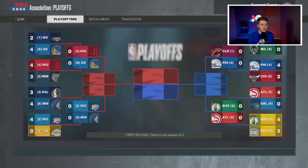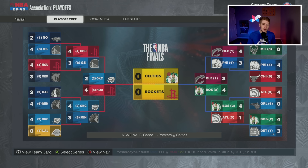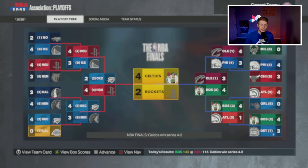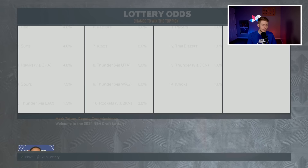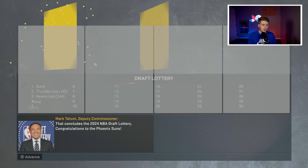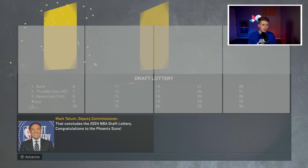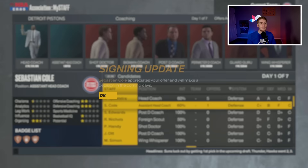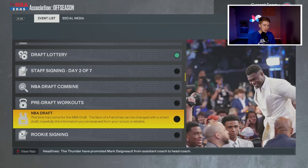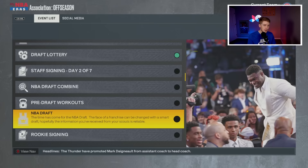Now I could go the route of staying patient and letting this team progress, or go the Cleveland-esque route and trade for a huge star while our payroll is small. I kind of want to explore trading for somebody. We don't have a lottery pick from another team, but we do have the Grizzlies pick at number 23. I want to look around the league and see if there's a player I just can't pass up on.